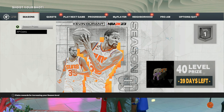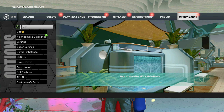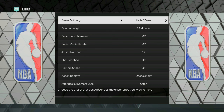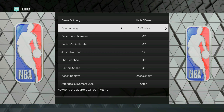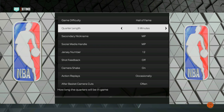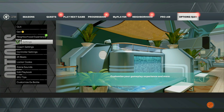Once you've done that, go to your options, go to your settings, and put the game difficulty on Hall of Fame because this gives you the VC multiplier. Also put the quarter length on five minutes — this part doesn't really matter because we're going to be in and out of this game within one minute. After you've adjusted your settings, load up your next MyCareer game.